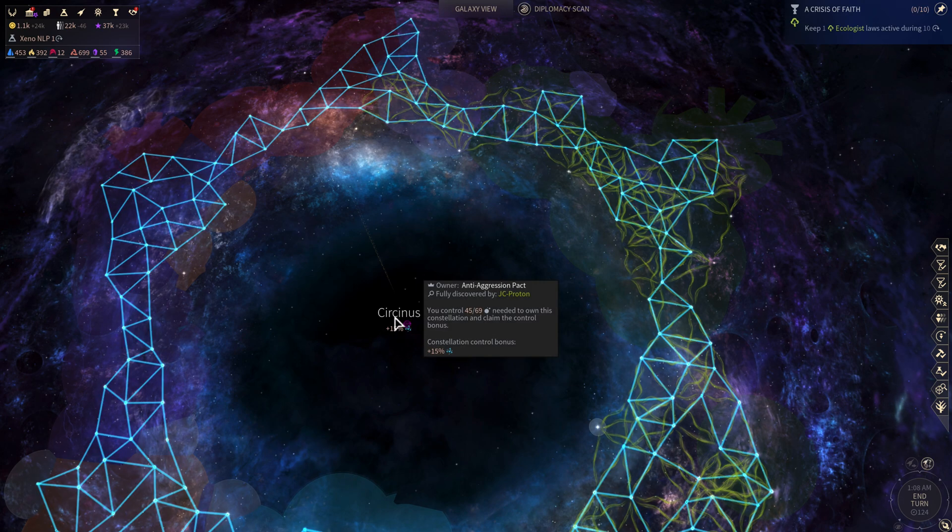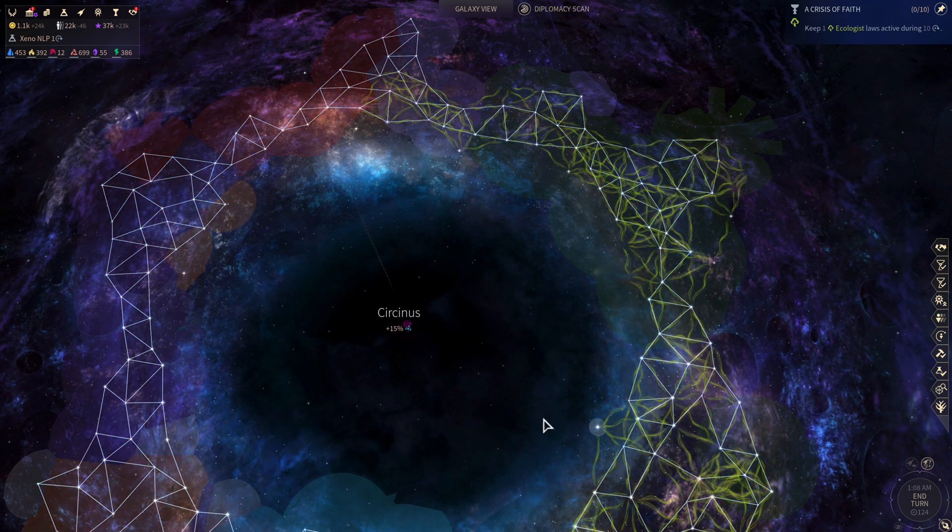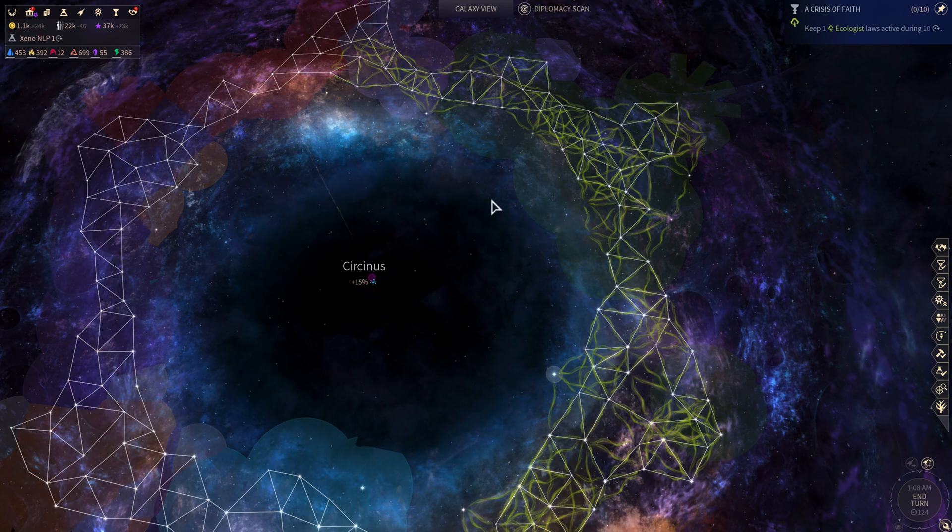Hello and welcome to Let's Play Endless Space 2 Series 8, Episode 54. I'm JC Proton and we are picking up at Turn 124. We are playing a standard faction of the Unfallen on Endless Difficulty in a normal speed game.